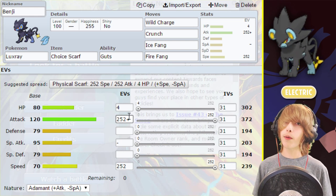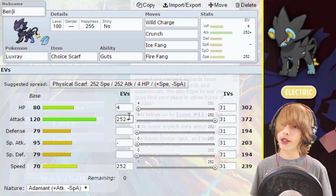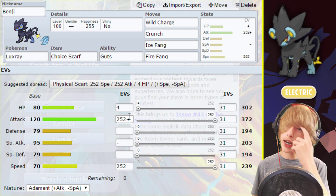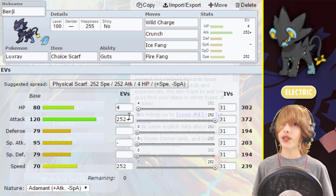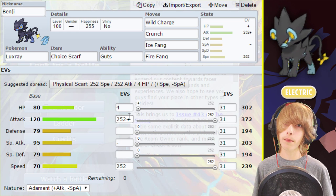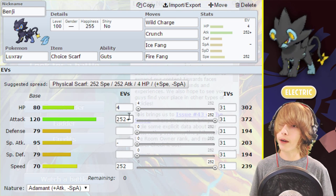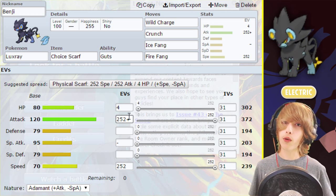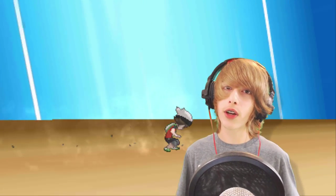For the moves, we have Wild Charge, Crunch, Ice Fang, and Fire Fang. The reason we're not running Facade is because we're not purposely burning ourselves, so Facade is not as useful. That's why I recommend going for coverage with Fire Fang and Ice Fang. You can run Spark or Thunder Fang if you're not a big fan of the recoil, but it's all your choice. If you guys enjoyed today's video, make sure you smash that like button, comment and subscribe, and I'll see you guys in the next video.